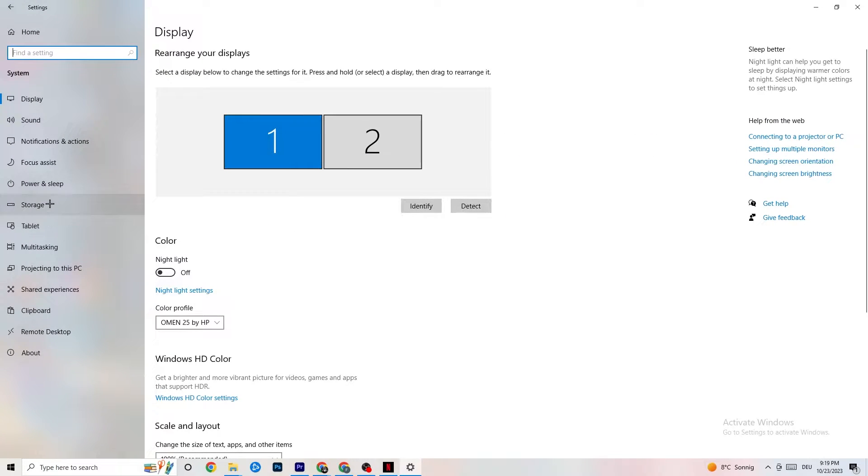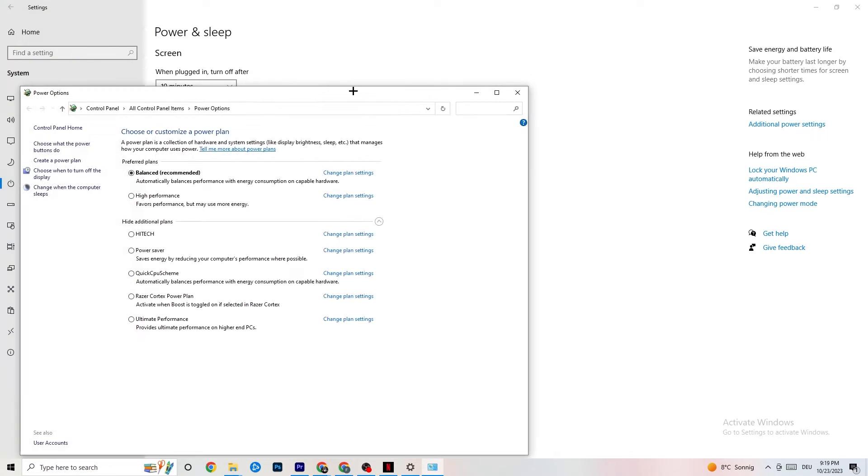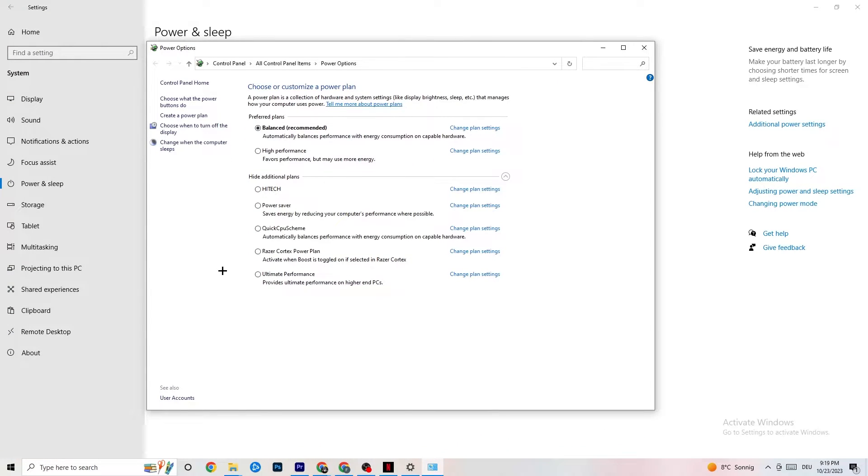Go back to System, then hit Power and Sleep and click Additional Power Settings on the right side. You'll see plans like High Performance, Power Saver, and Balanced. I can't tell you which is best — you need to check it for yourself. Try High Performance or Balanced and see which works better with your PC.